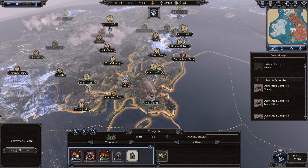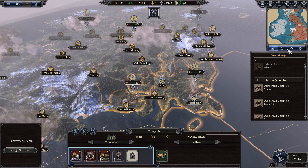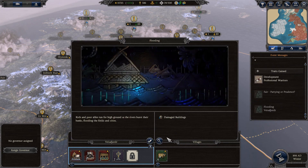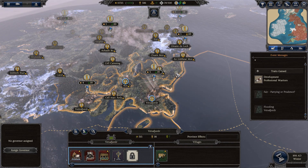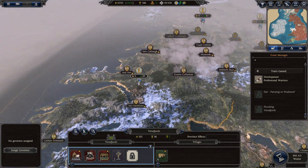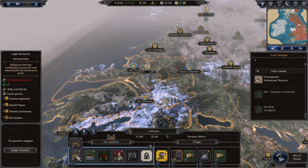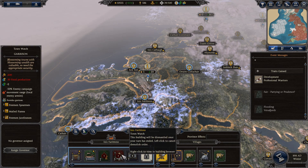It looks like we had some flooding. Where's the flooding? And Mercia was destroyed there. That must be a glitch, because it says buildings that need to repair, but there's no flooding. Let's get that scribe building in and keep dropping those buildings down.